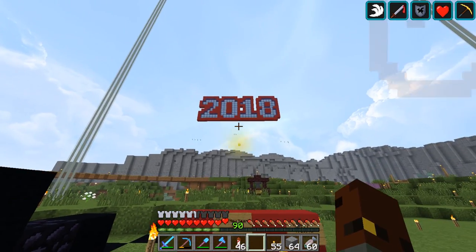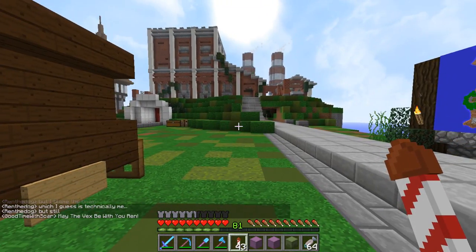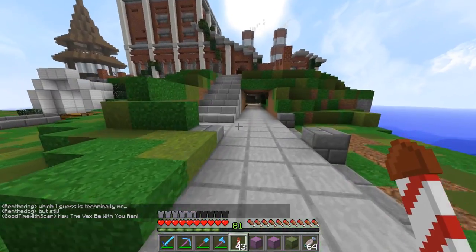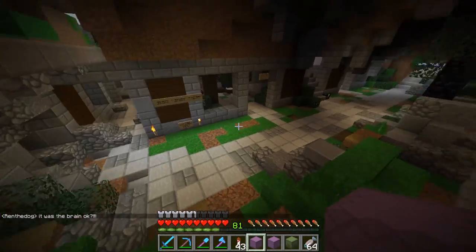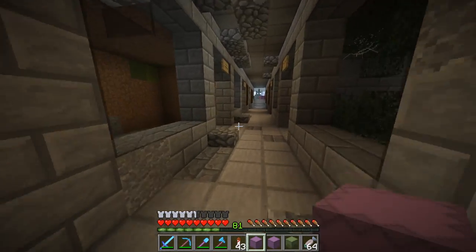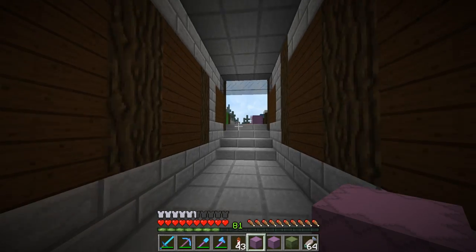It's March, I should probably remove the 2018 sign at some point. Those fireworks are honestly pretty satisfying. Rendog is reminiscing about his stuff that went wrong - basically he blew up his items with TNT. Not really surprising - it's Rendog, we all know this. Anyway, we're back down here. Why did I come in that entrance when there's an entrance down here?